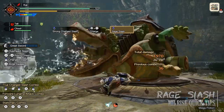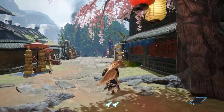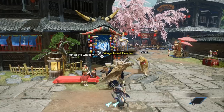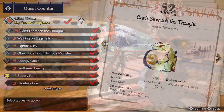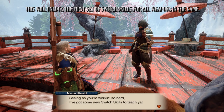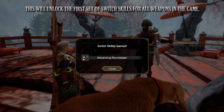But how do you unlock Switch Skills? Well, as there are 3 skills that you can customise, there are 3 criteria that you have to meet. To unlock the first Switch Skill, you have to reach either the 3-star village quests via the story, or reach the 2-star quests in the Gathering Hub. After which, you talk to Master Izuchi and he'll give you access to the first set of Switch Skills. So it's not too difficult to unlock the first set.